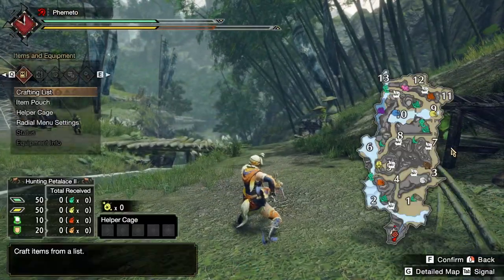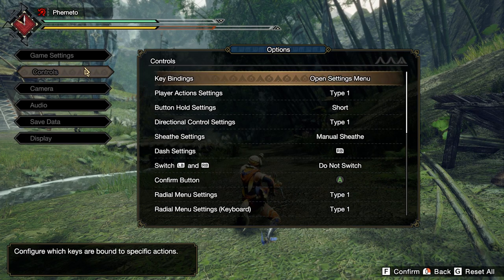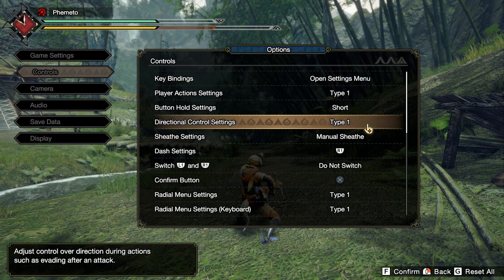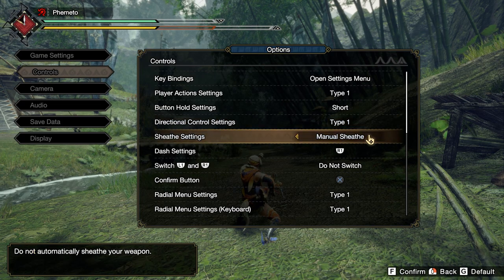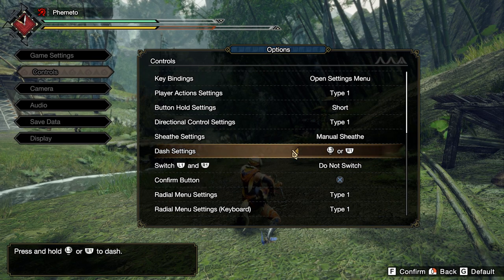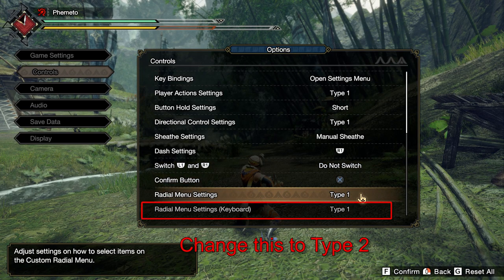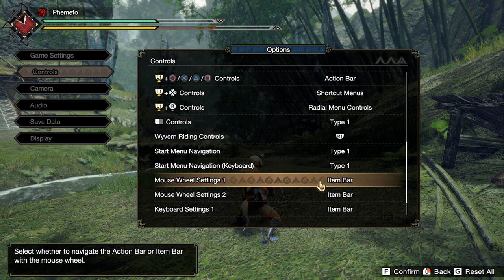I use the same scheme for bows and bow guns, but you may want to change that — I just like keeping my muscle memory consistent with the same keys whenever possible. In the controls section, most of it is for controller and doesn't specify that, so if you're playing on keyboard and mouse you can ignore most of it. The only part you need to look at is the radial menu settings for keyboard, which should be set to Type 2. Type 1 brings up the menu when you press your 1–9 hotbars and requires a second press to use the item. Type 2 instantly uses whatever it's bound to, saving you one click. So just use Type 2.